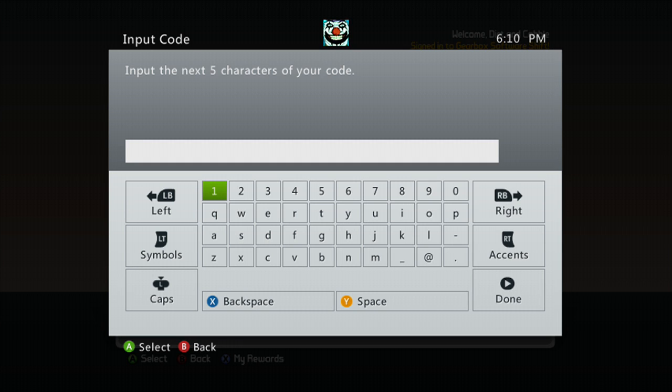The last code I did actually gave you some skins and Miss Moxxi's new shotgun, so that's pretty interesting — a little change-up there.